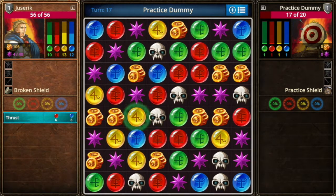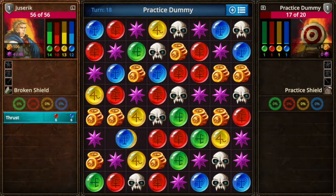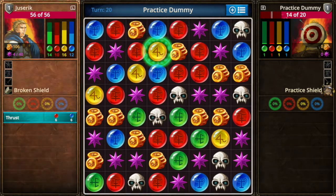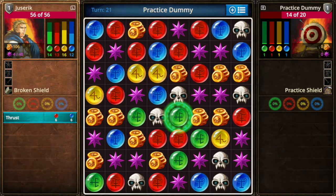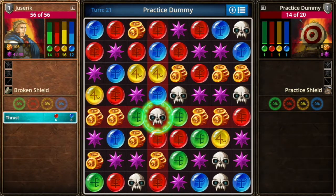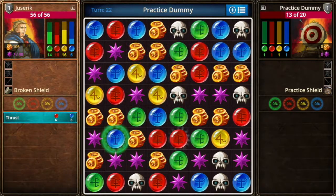Once you defeat your opponent, the next screen tells you what you've won or earned in that battle sequence, and then those rewards are dumped into your chest. Back in the fight — this dummy is pretty strong — you can see you have enough mana to cast a spell. There it works, and you can actually use that spell again by matching the right gems.